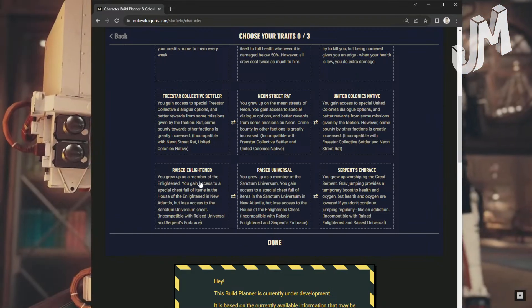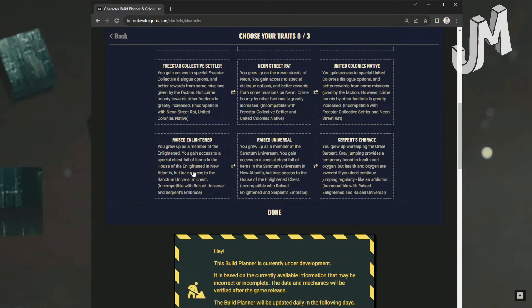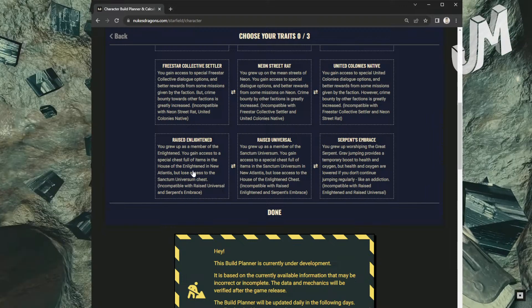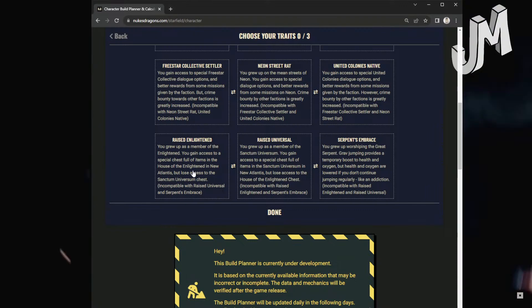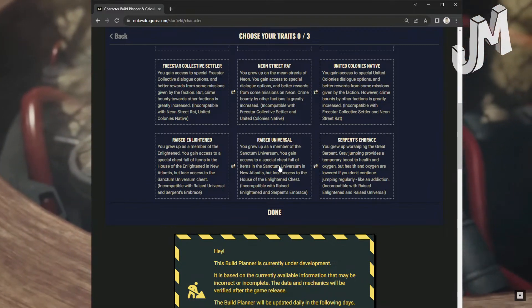United Colonies Native: You gain access to special United Colonies dialogue options and better rewards for some missions given by the faction. However, crime and bounty by other factions is greatly increased. Incompatible with Freestar Collective Settler and Neon Street Rat. So basically you can pick one of these three factions.